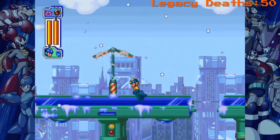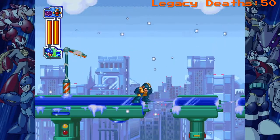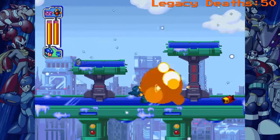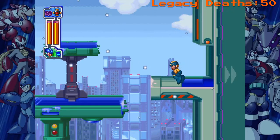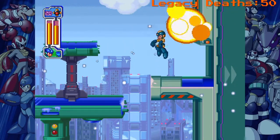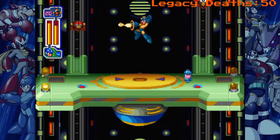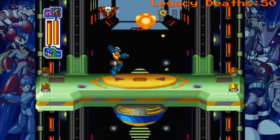Alright, so here's Frostman's stage, and really, I'm surprised this part is not ice and I'm slipping. I'm gonna show off the Flash Bomb here. Look at that! This is what the Flash Bomb does — it sends out a giant-ass explosion of just giant lights and everything like that. It's pretty freaking good, man.